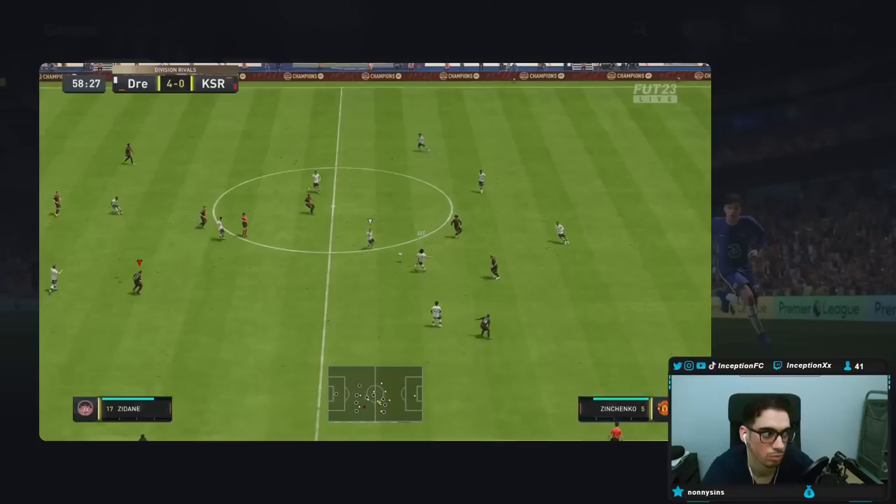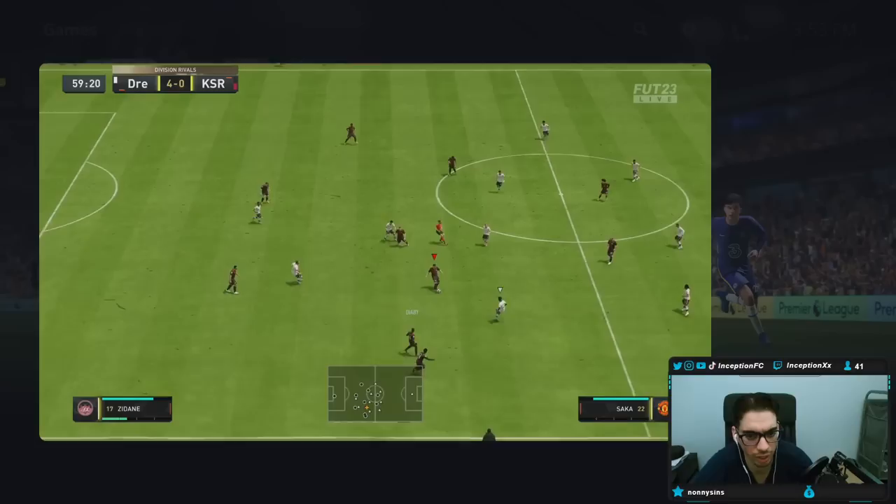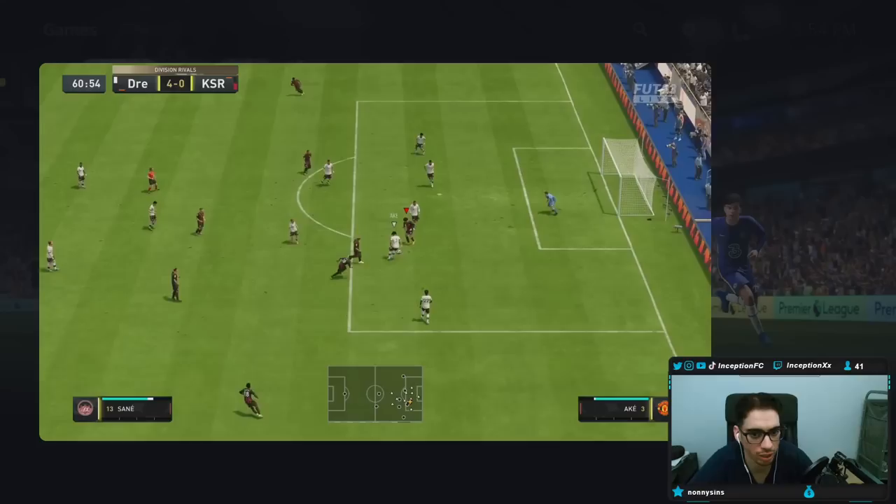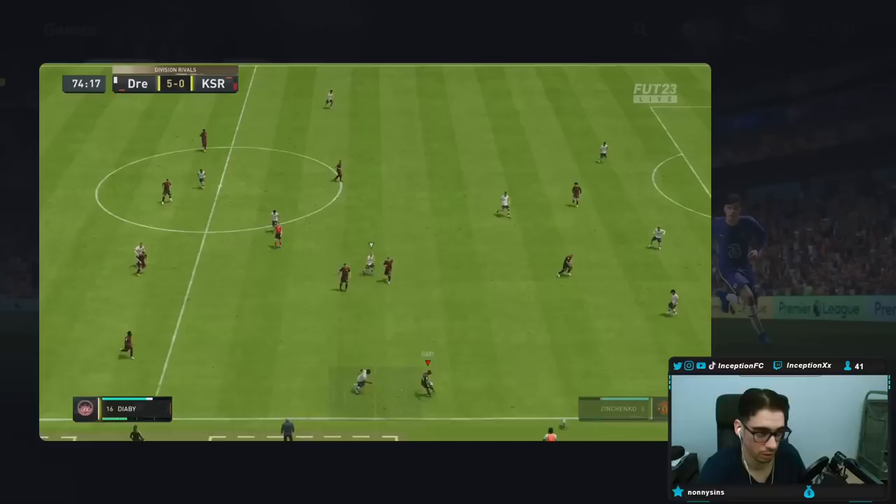Around this area here, we have a very good moment where we show off some of the pace you can work with using Frimpong when you get him involved in the attack. Obviously a very, very quick player even on that Sentinel chemistry style, so we can get involved in and around the 18-yard box. We create the space in this situation — if I have him on that overlap instruction, it's fantastic to work with in that type of space.